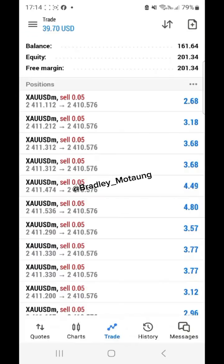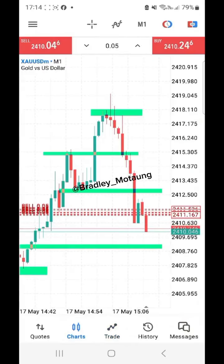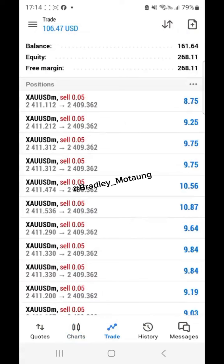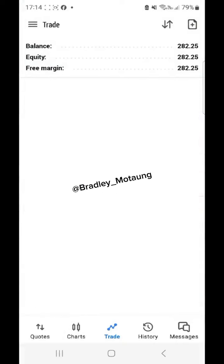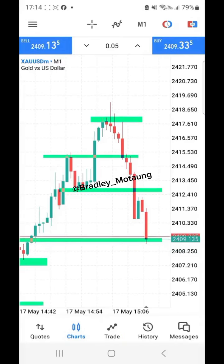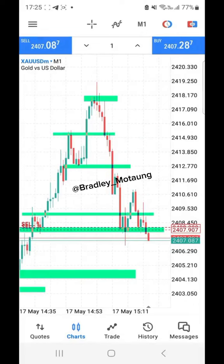We had a nice drop now, as you can see. It's dropping to the downside and, as I said, we close early so we can bank some more profits — and when we bank profit, that's when we can get the account bigger. We can close these ones here. Now I'll be waiting for another sell to the downside, using one lot so we can finish this challenge a bit quicker.